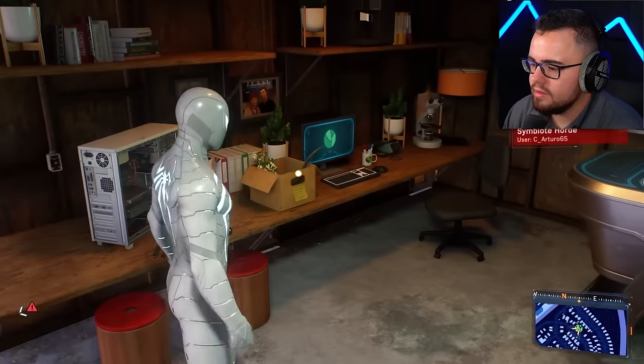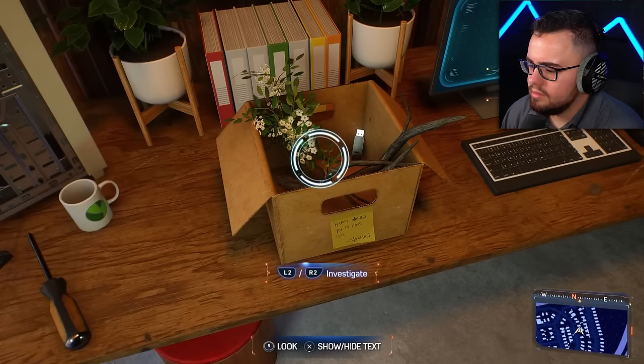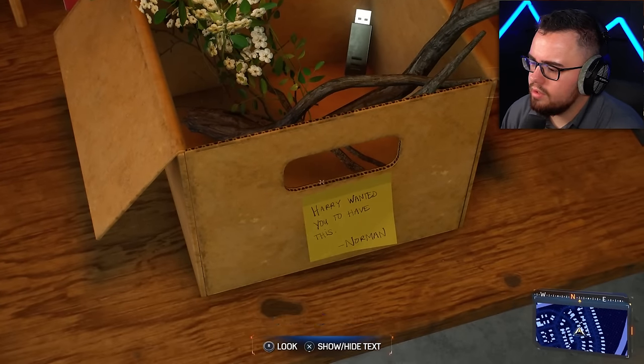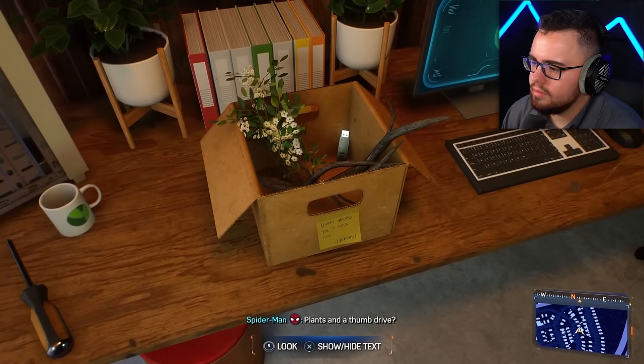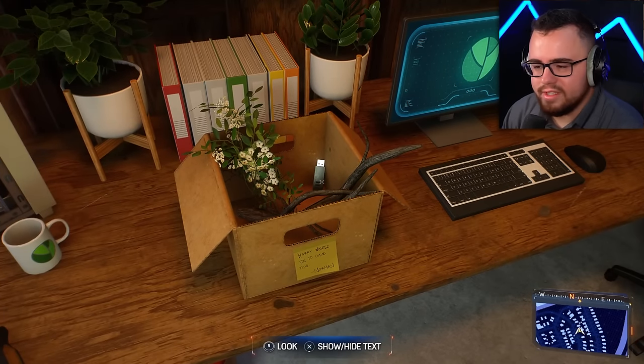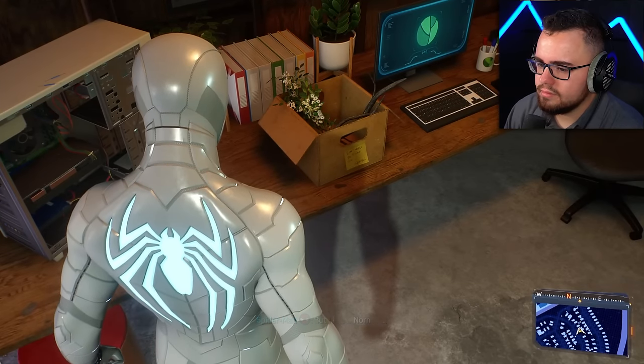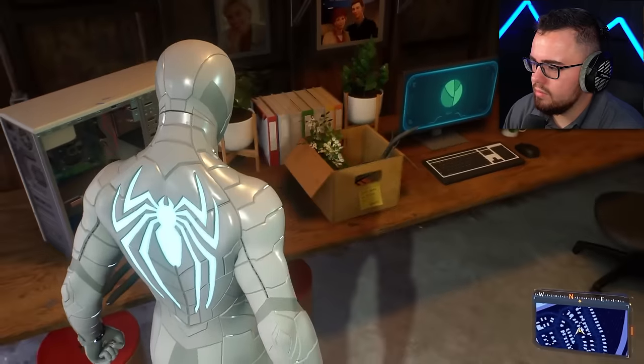Investigate — what is this? Harry wanted you to have this Norman Lance and a thumb drive. There's a drive. It says you should never plug in a drive of unknown origin. I know, Norman. I think it's alright — well, what now?